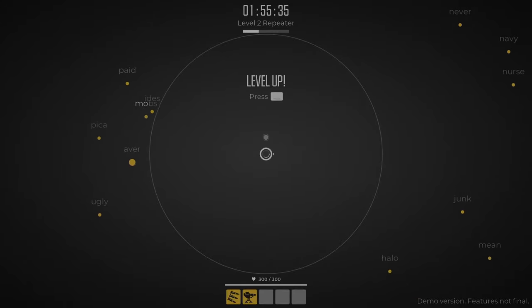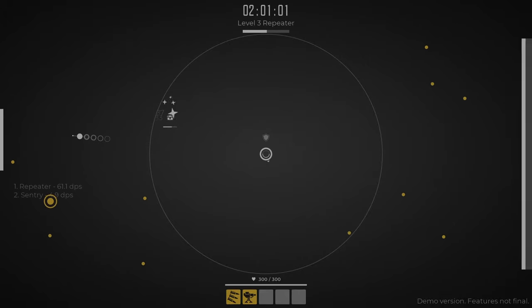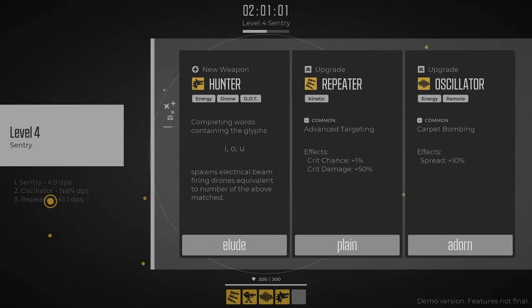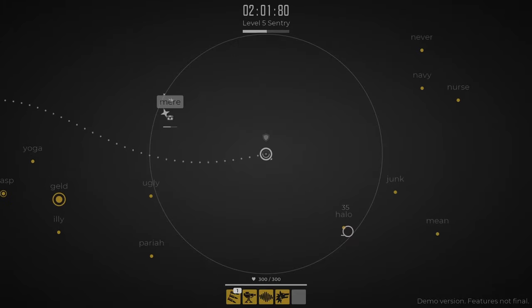Let's grab that shield. Let's make a choice here. Oscillator - fire an oscillating stream of particles in the direction of your most recent target. Yeah, let's do that. We've got room for two more capabilities here. Let's go with the new weapon. We'll go with Hunter, and we'll get another thing going out there. Looks like I had a few level ups that I didn't turn in. We'll go with an upgrade to the repeater.